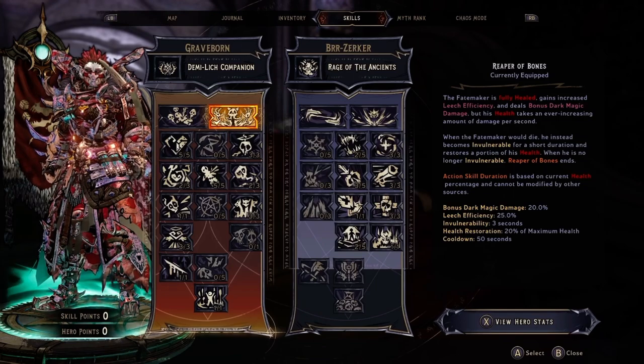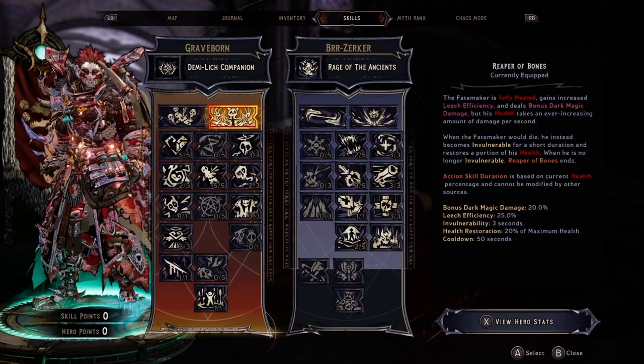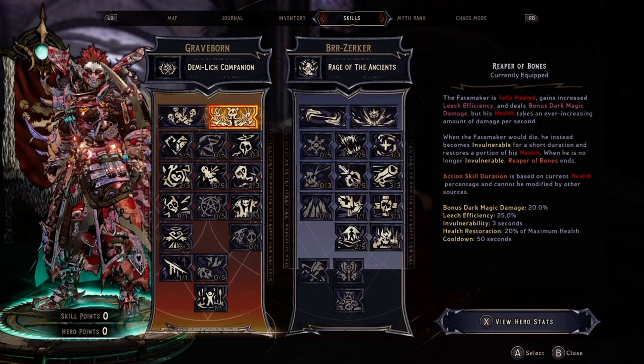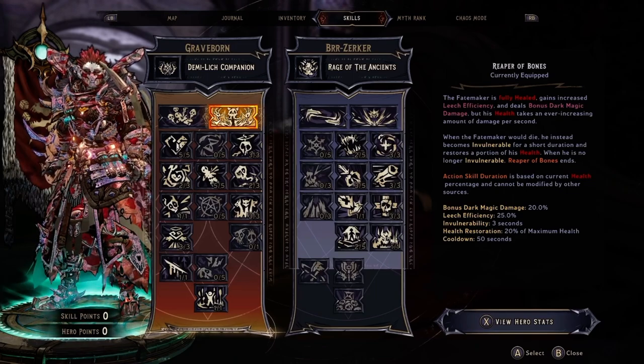Let's look at the way I built the Graveborn tree, starting from Reaper of Bones. I personally always go with Reaper of Bones because the ability can last for over 3 minutes if you use the right build, and this build is the right build for that.